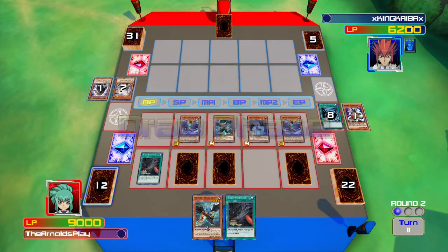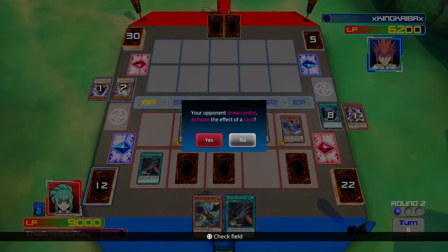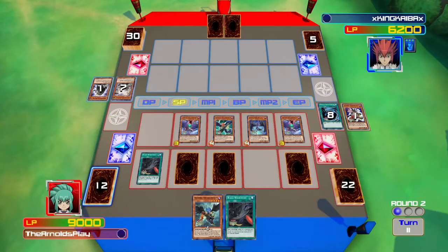I'm considering whether to synchro or XYZ summon into something — I could summon Ancient Pixie Dragon but it's not really of use right now. Let's just end the turn. I'm in a really good position with Solemn Warning face-down. It's going to be really hard for my opponent to turn this around, but then again he'll probably draw into Dark Hole or Raigeki. That's normally my luck.